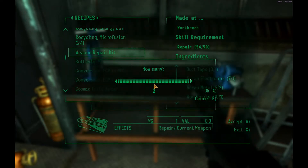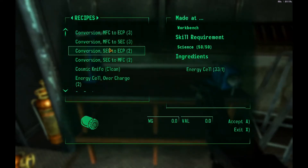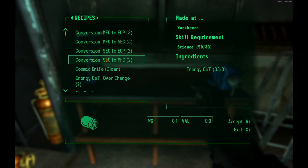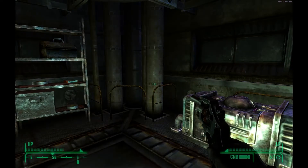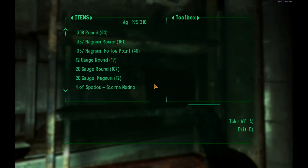I think I should make two of those. I can still make a doctor's bag — good. What else can I make? I can make a gas bomb, but I want to save that stuff for weapon repair kits. There's duct tape, cleaner, and a toolbox with nothing.